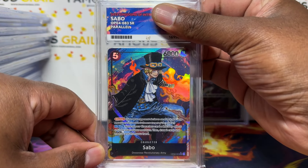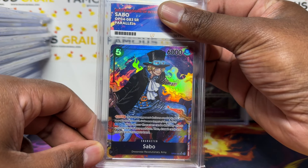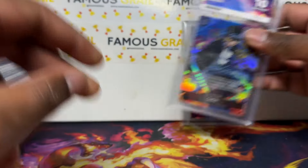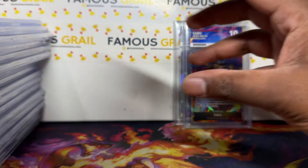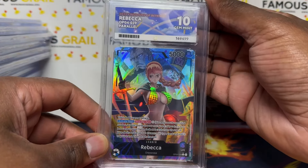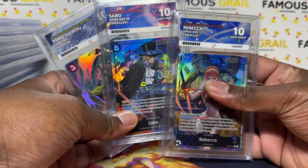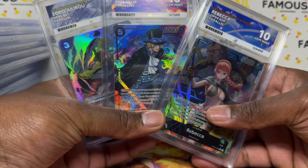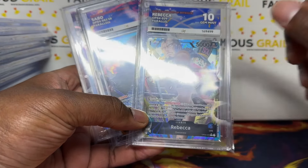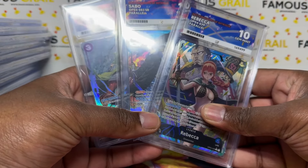Sabo from OP04 — that was when we had the Toby Box OP04, they were sitting until December/January. Gem Mint 10 again. Then the red back — a Rebecca from OP04 as well, Gem Mint 10. I actually pulled this on stream when no one was buying them; we had packs on retail and I opened one and pulled that. Let me know if you were in the stream.